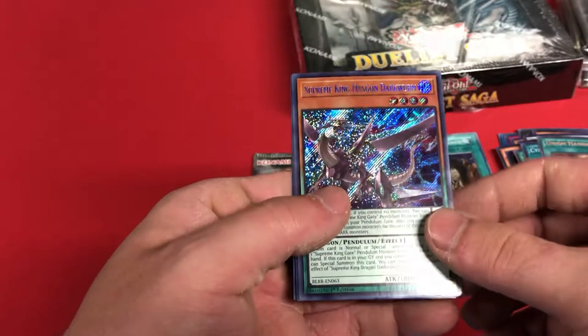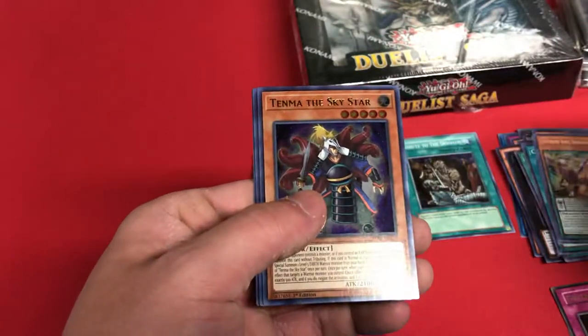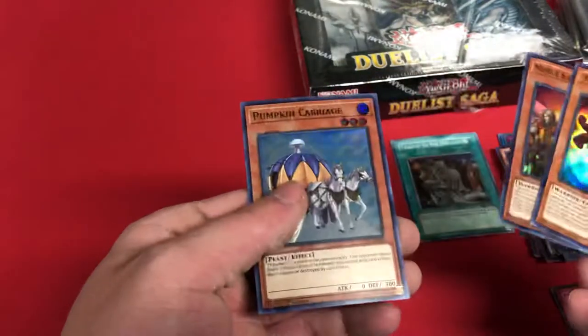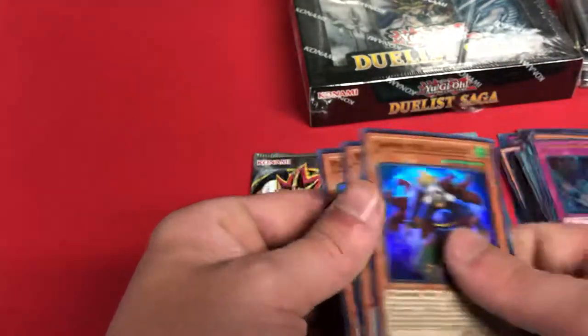Supreme King Dragon Dark Worm, Tenma the Sky Star, Tarantula Tribute, and Pumpkin Carriage.